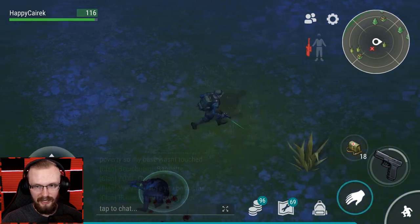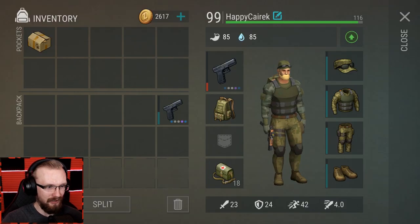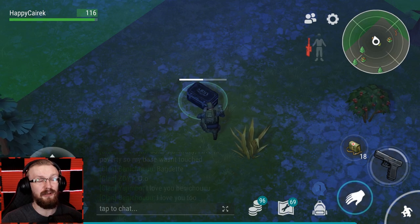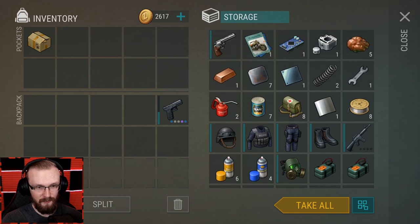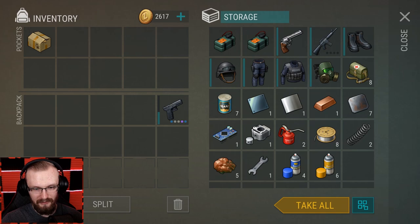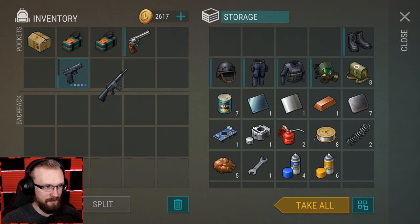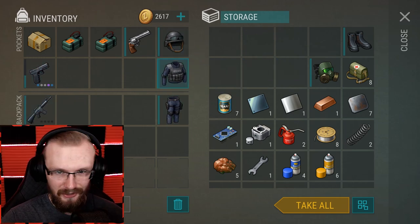I did find our box - let's try to loot it and see what we get. Please be a mill core! Most likely it's not gonna be a mill core. We didn't get a mill core, but we did get two C4s - better than nothing! Plus another police bike blueprint - that's just trash. Not the best loot, not a mill core, but we got two C4s.